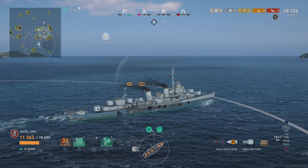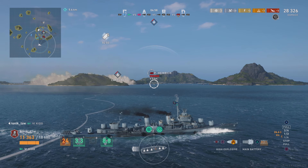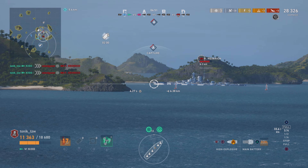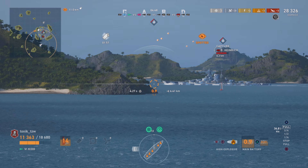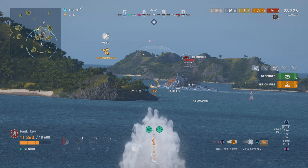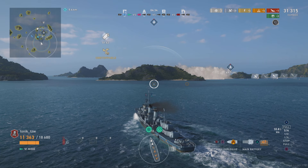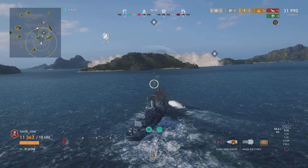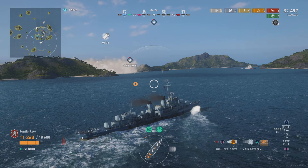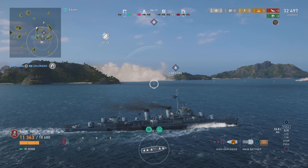The Heinrich disappears from view. This is increasingly frustrating because the Colorado is really not in a position to support me at all - there's a huge island behind him, probably another couple of minutes before he can help out. All I'm going to do is try and reset the Heinrich, get a fire on him, avoid his secondaries. There's still a Gneisenau out there as well. We're going to have to push and contest because if nobody else is going to, we have to.